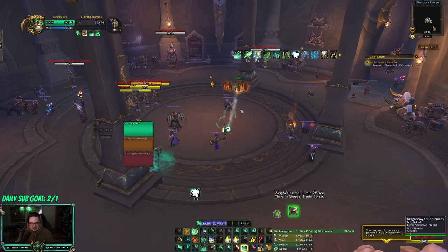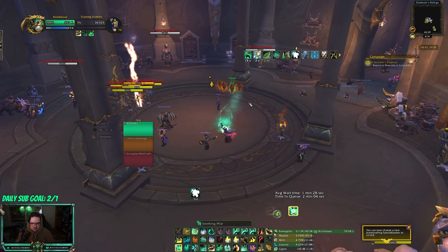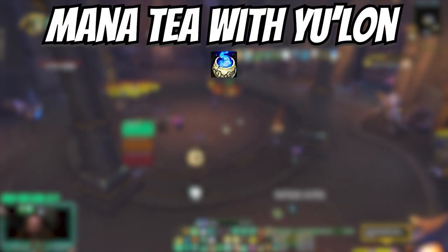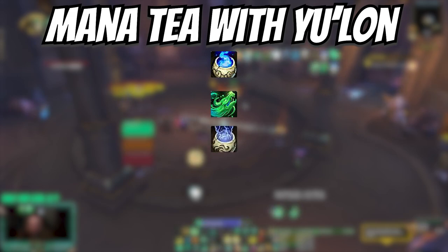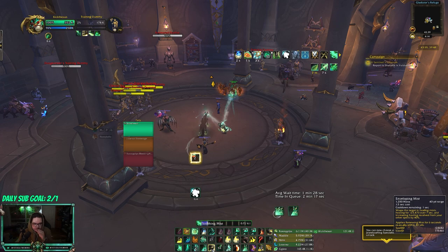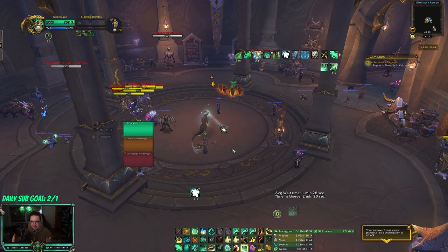And that stacks with Yulon, so if you really want to reduce your mana, this is actually crazy. What I would do is go Manatee, Yulon, Soothing Mist, Thunder Focus into Vivify, Vivify, into an Enveloping Mist — and it costs 1200 mana. 1200 mana for an Enveloping Mist!